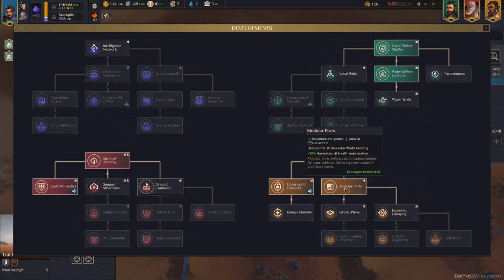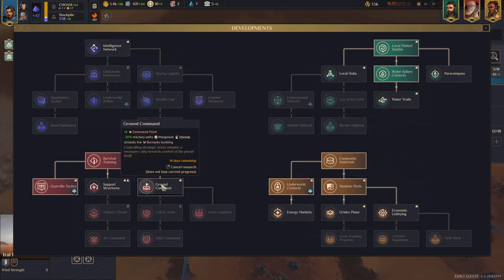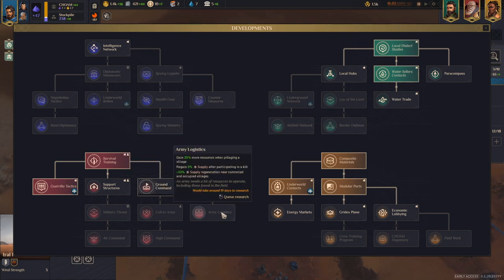If you haven't gotten Modular Parts yet, go for it next — you'll be able to crew your harvesters with one additional crew member and you'll really need that. The second thing I recommend is Ground Command, which allows you to split your army in two and defend or go on offense with pillaging on multiple fronts. The reduced manpower upkeep is very useful as well.